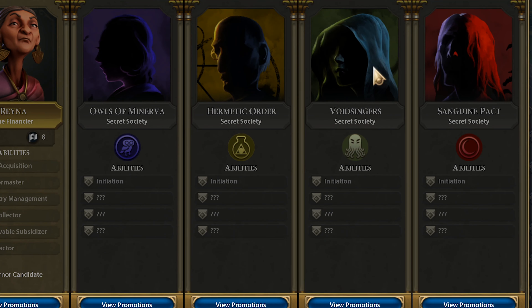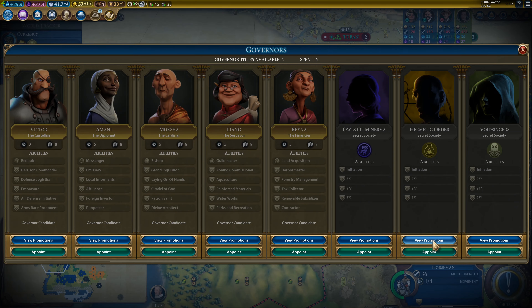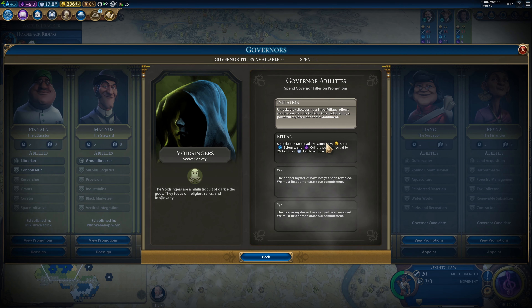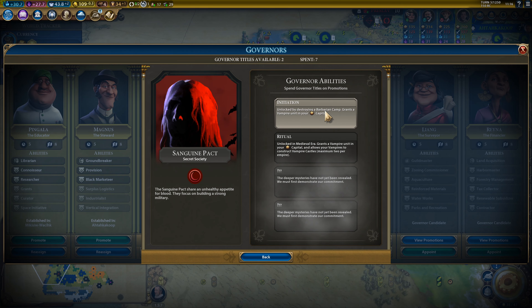Each of the four societies has their own set of promotions and can help you down the path for whatever type of victory you're interested in. There's one that mainly focuses on science, another for culture and diplomatic victories, the third focuses mainly on faith and religion, and last but not least, there's a society focused mainly on domination-based bonuses.